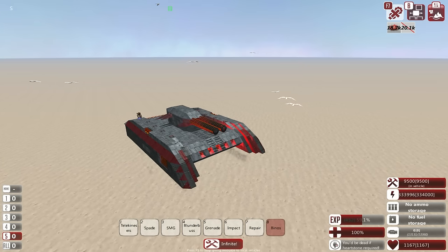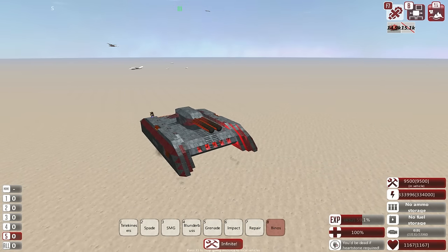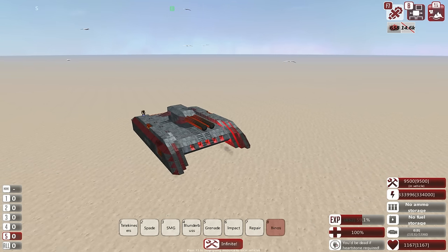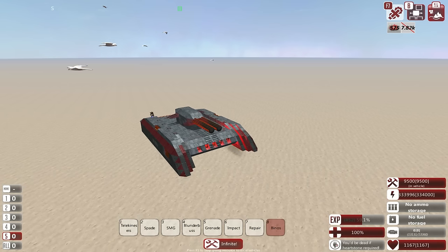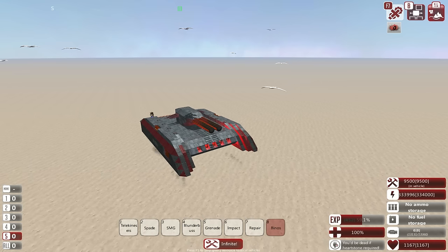Greetings and welcome back to From the Depths with Lathrix, and welcome at last to the episode where we go back into the campaign. The votes have been counted and by a very slim margin the White Flyers and the Onyx Watch have won, so we will be facing off against two factions at once.